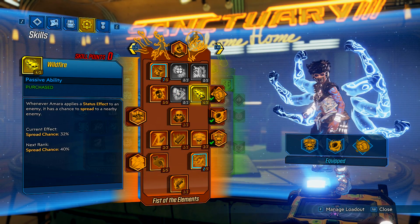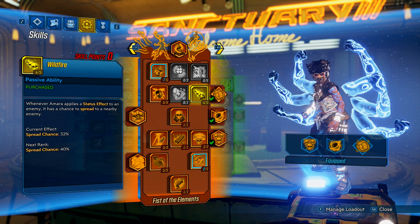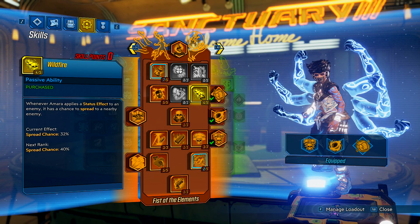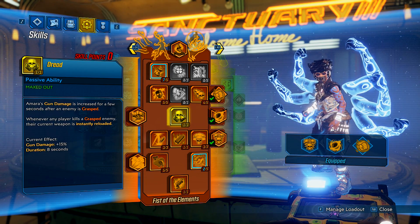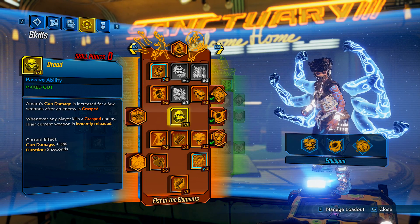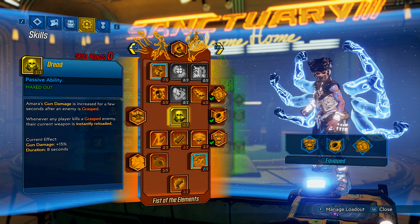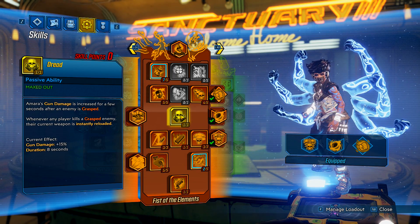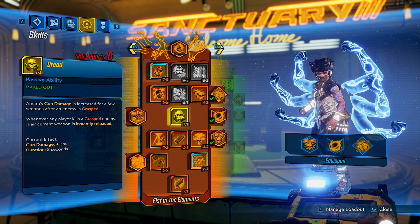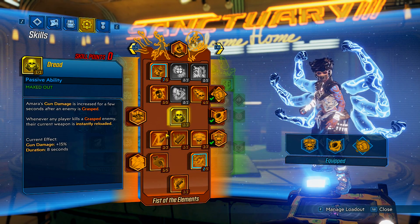We skip Illuminated Fist because we're not meleeing, then we go into Wildfire. Whenever Amara applies a status effect to an enemy it has a chance to spread to nearby enemies. This is a big AOE build so having more AOE elements is great, and it's just going to be more healing for you. I put points into Dread because using Grasp will be on a very low cooldown — having 15% increased gun damage to grasp targets really helps. Whenever you kill a grasped enemy your weapon is reloaded, which reduces downtime on healing.